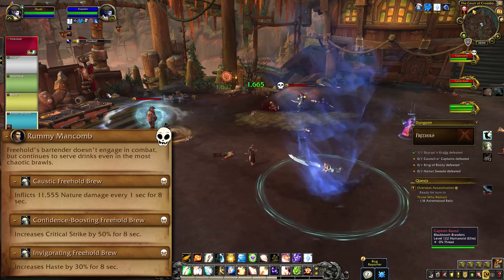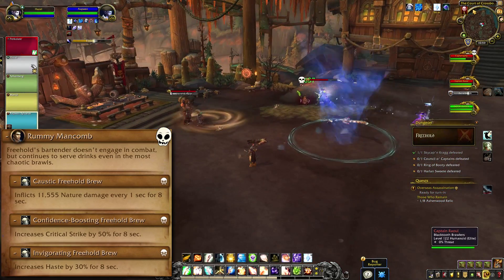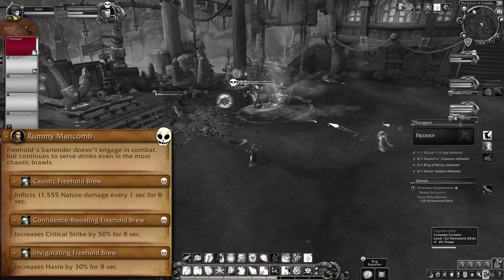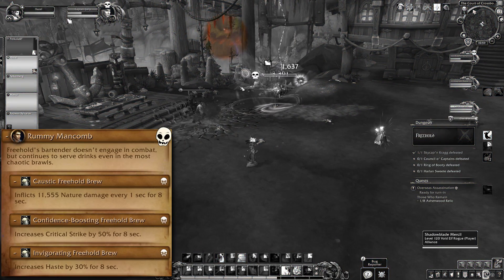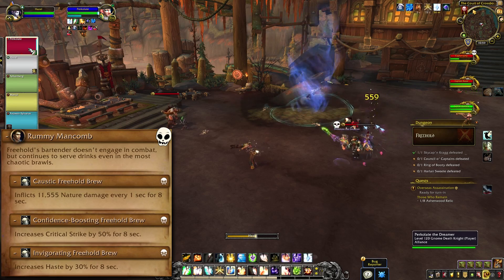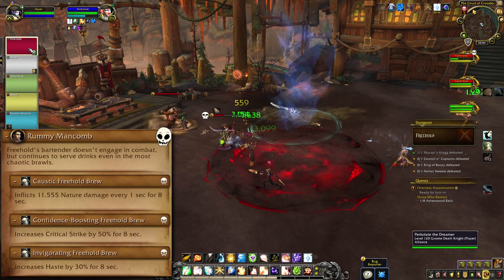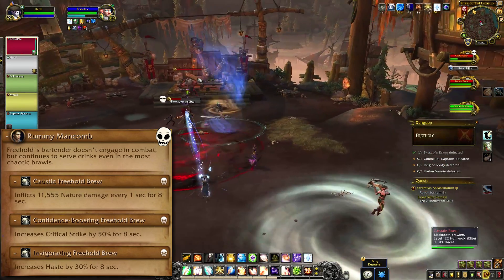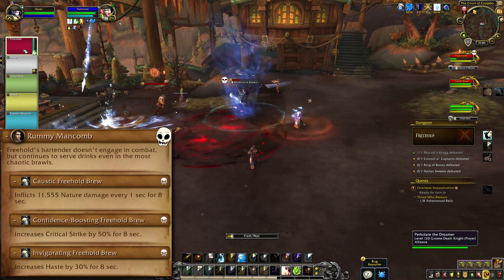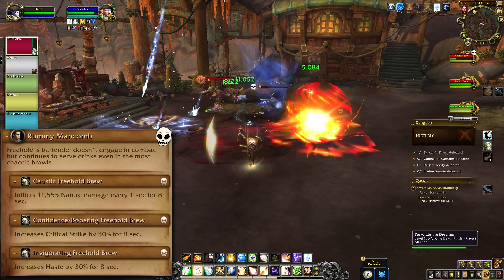On Heroic and Mythic difficulties, you'll also have to deal with a Bartender. Rummy Mancombe will chuck three types of brew in the area, and both players and bosses can be hit by them. They all look the same, so keep an eye on Rummy's cast bar to figure out which one is coming. The Caustic Freehold Brew is a dot — players stay out, bosses can be pulled into it. The Confidence Brew is a crit buff and the Invigorating Brew is a haste buff, so players can take those but bosses should be kept clear.